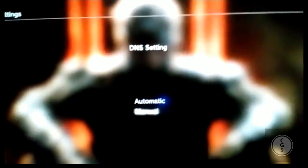If you already have a Wi-Fi connection saved, select Custom, then click Wireless. Manually enter your SSID and don't change anything beyond that. Go all the way down to DNS Settings and click Manual.